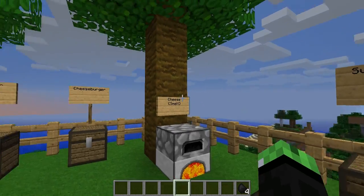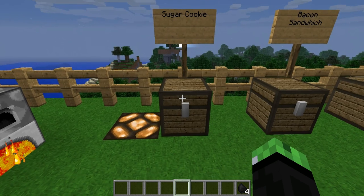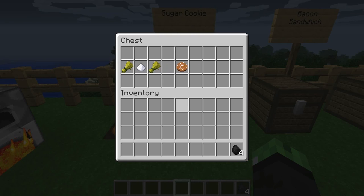Now here's the sugar cookie. To make the sugar cookie, you're gonna need two pieces of wheat and sugar in the middle — hence 'sugar cookie' — with two pieces of wheat. That's how you make your sugar cookie.